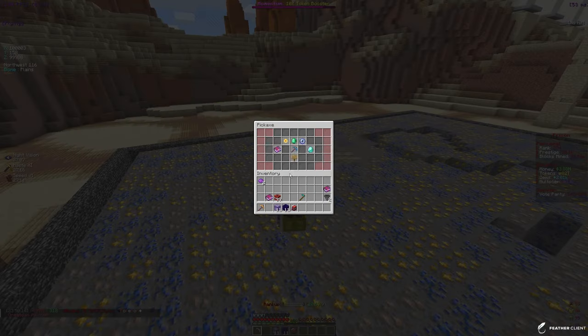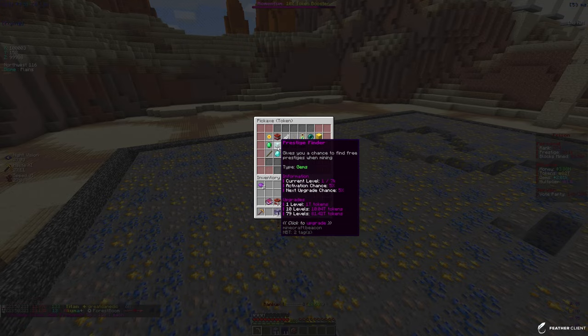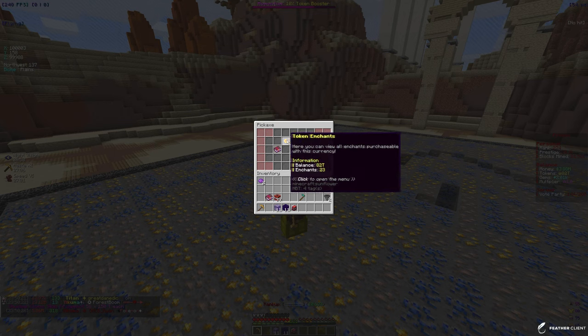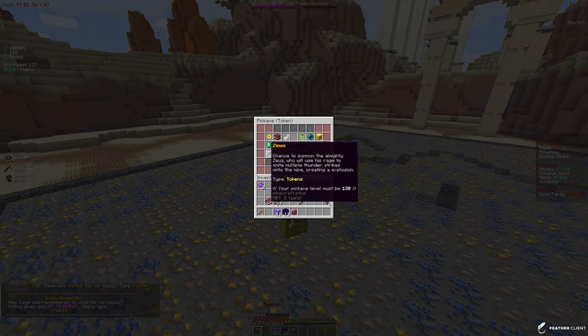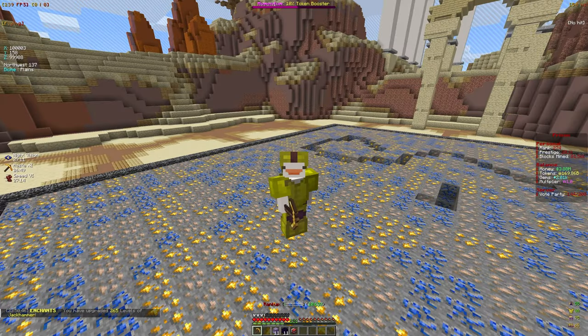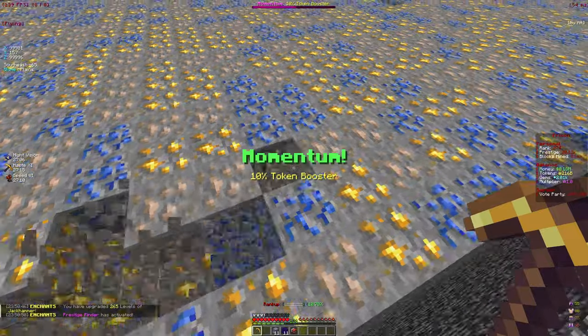We may go for a different enchant like media shower, but we can only get 17 levels for it and it's a pretty expensive enchant so I'm not gonna go for that for now. With the prestige finder it will give us gems, and gems do have some pretty good enchants, but I'm not going for that either. We got some new enchants unlocking soon so we might save up, but I think I should put some levels into jackhammer for now.